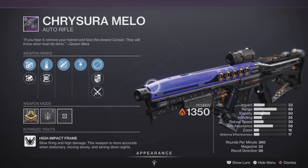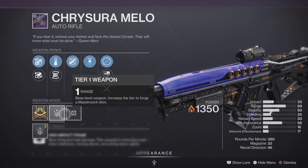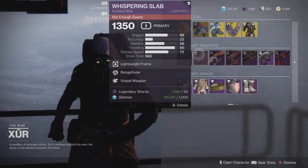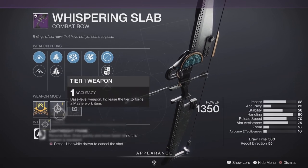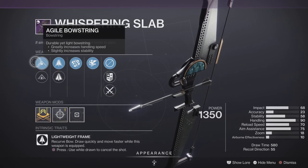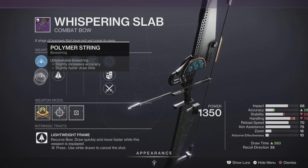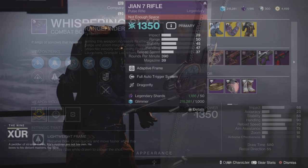The Chrysura Melo is an auto rifle, 360 RPM high-impact frame with a Range masterwork and some pretty decent traits as well — pick it up and add it to your collection. We also have the Whispering Slab, a bow that's going to be pretty fantastic with an Accuracy masterwork and some decent traits. Definitely pick this up and add it to your collection if you're looking for a combat bow.